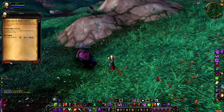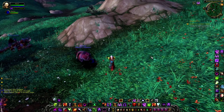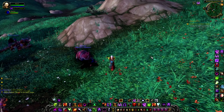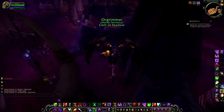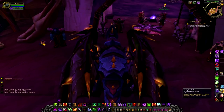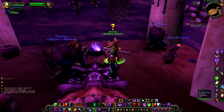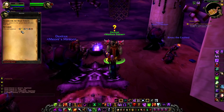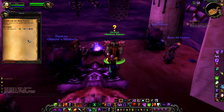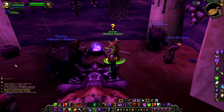The next quest reads: 'For the Dread Tong, return to your capital city and seek out a warlock trainer who may know more about this codex.' So off we go to Orgrimmar. Here we are in the Cleft of Shadow. You can go to any of your warlock trainers whether it be Undercity, Silvermoon, or whatever — or if you're Alliance, Stormwind or Ironforge. It doesn't matter, just go to one of the trainers in Azeroth and you'll be able to hand it in and start the next section.